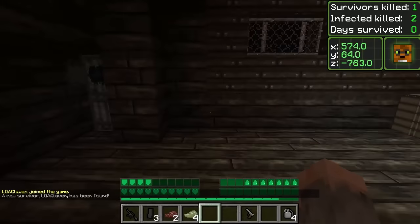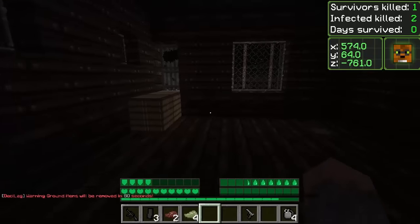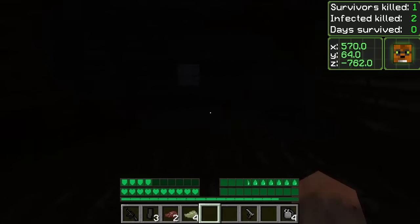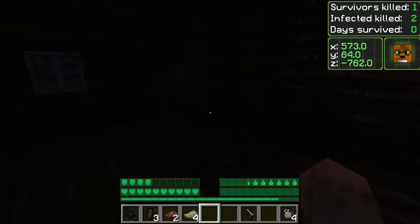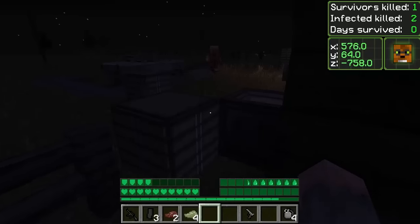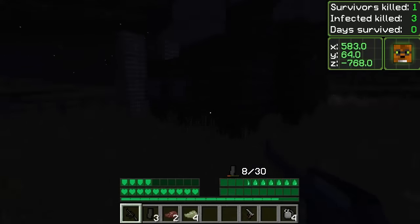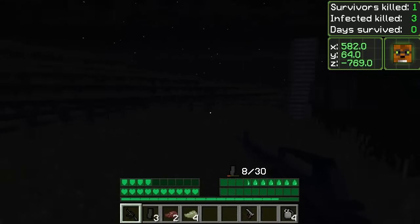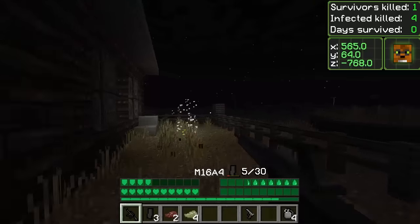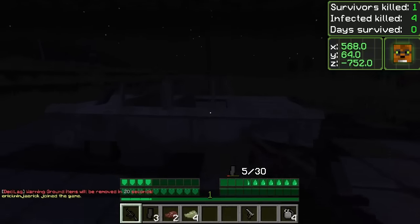I'm fairly new to this mod pack so we're going to be learning as we go. Decimation is really cool — there are a lot of custom sound effects and the texture pack is really impressive. We already have zombies all over the place and it's actually kind of intense. I found this location and decided to explore this house. These zombies are very different from the Crafting Dead, which is what makes this so unique. Look at the broken down cars and roads.